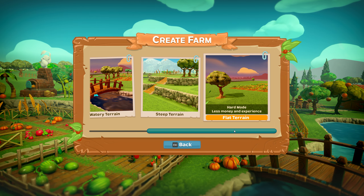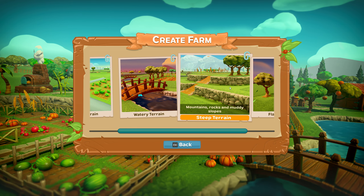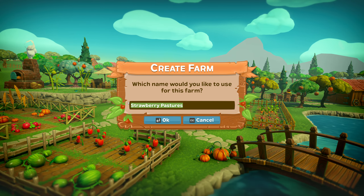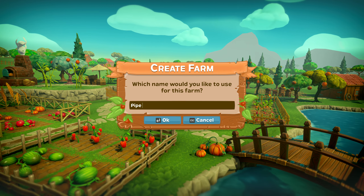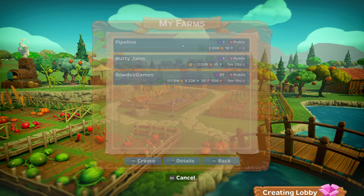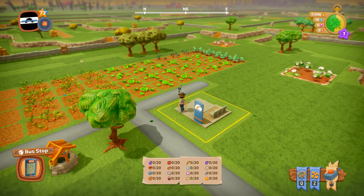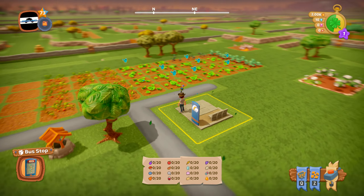My main farm is the flat one, which is large. For this new one I want to make it more difficult, so I'm going for steep terrain. With steep terrain you can't place much in the area, so you have to be careful where you put things. Give it a name, hit Start, click the farm you want, and there you go. Trees may spawn in a different place for everyone.